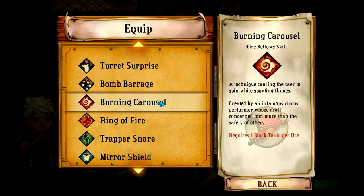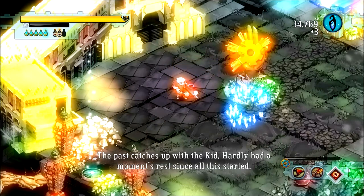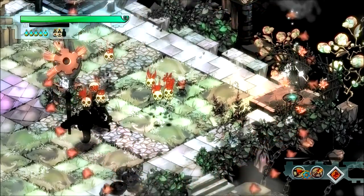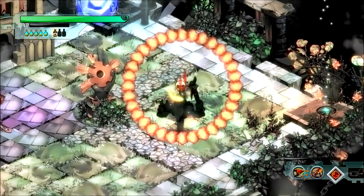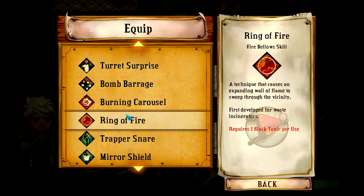Now we have Fire Bellows skills to go over. First is Burning Carousel — I'll be spinning! Let's see what spinning does for me. It does quite a bit actually, catches up with the Kid. That was pretty nice, but probably not enough for me to start using the Fire Bellows regularly. Next up we have Ring of Fire — an expanding wall of flame instead of just spinning around me. Got a few enemies — let's fall into the burning ring of fire. Yeah, the spread catches — meh is the best I could say for that.